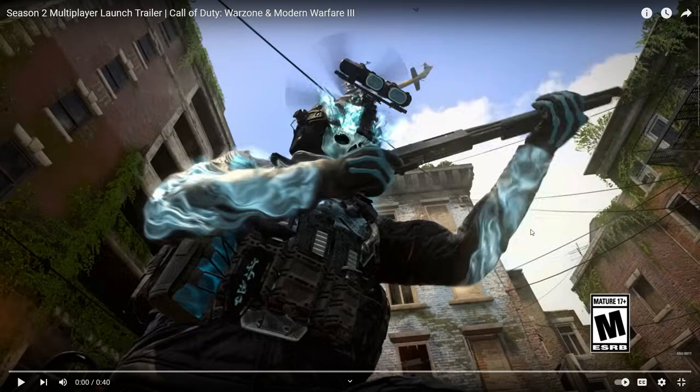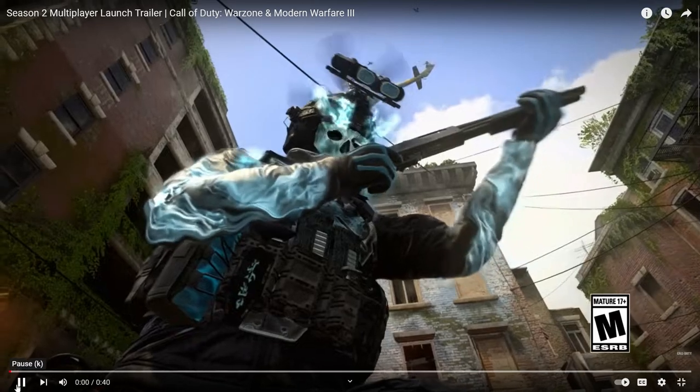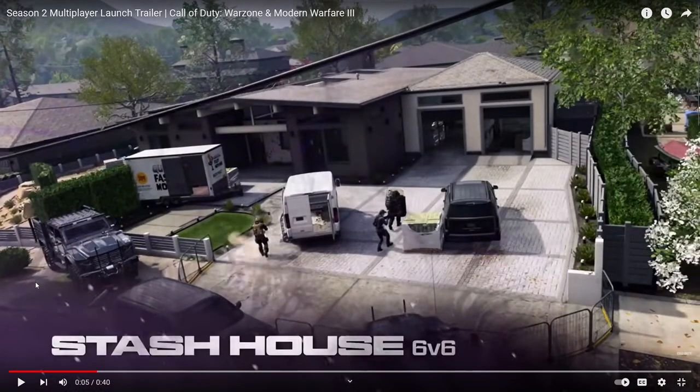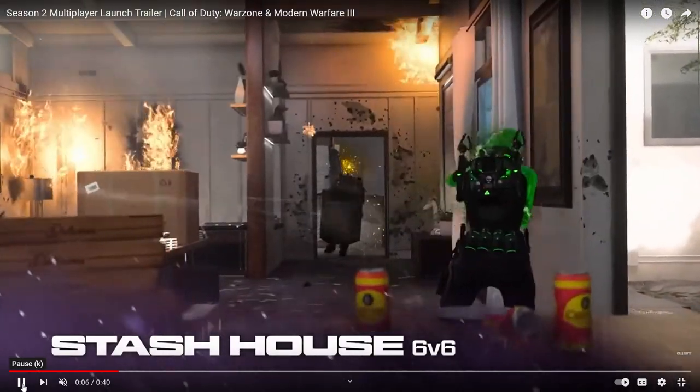Before we get started, hit that like button, smash that bell, hit that subscribe button, and let's get started. First things first, we got Ghost — we got a cool Ghost skin. Also we got our new 6v6 map, and it's giving me Nuketown vibes with the houses and everything. It's a little more modern, it looks fresh, it looks new — it doesn't look like a remake or anything. Very fantastic.